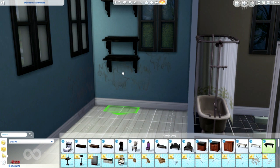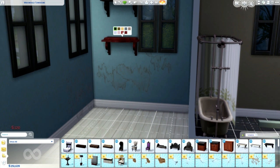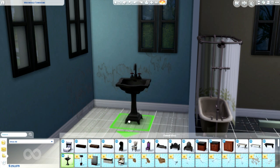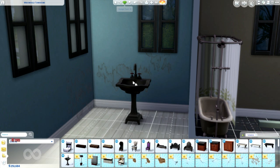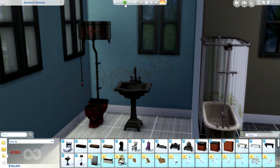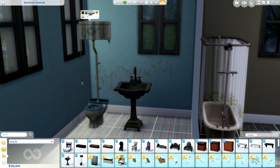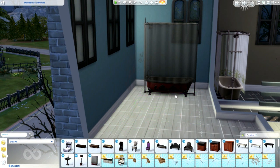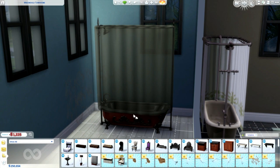We'll stick the gothic wall shelf there — you get all the colors that you would possibly want with that one. There is a sink with a bunch of different color options, and then the old-fashioned toilet, which doesn't have a huge amount of colors but that's okay. Look at this tub — this is a fancy tub! I like the claw pattern.